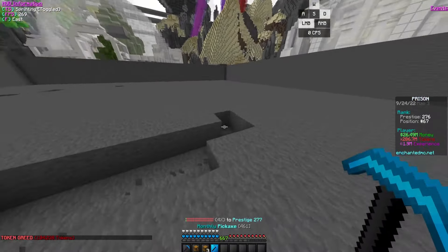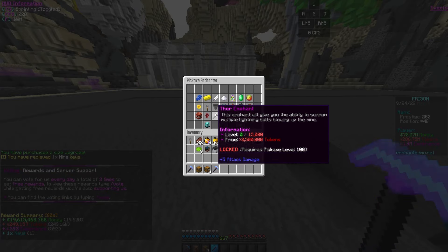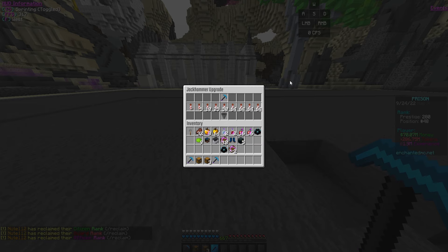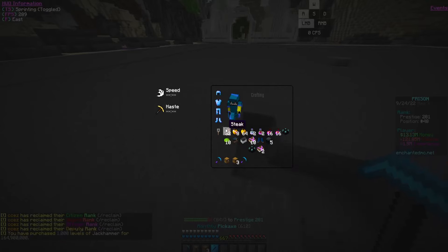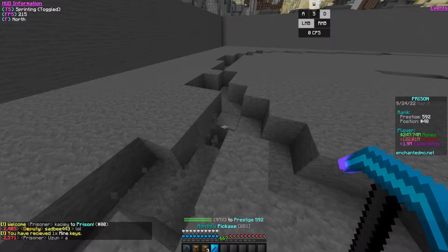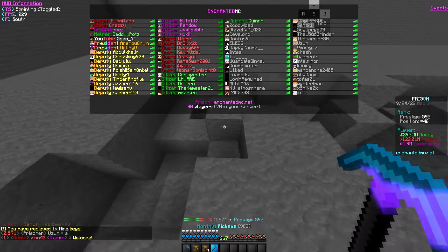We have a key finder crystal — no additional crystal slots available. Even without the crystals, our pickaxe is still pretty insane. We have around 250 million tokens, so I think we should level up our jackhammer. A thousand levels costs 164 million tokens — let's do it. Our jackhammer is now around 1,200.